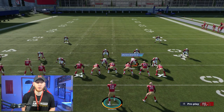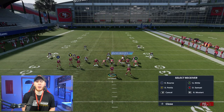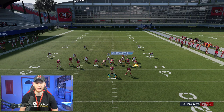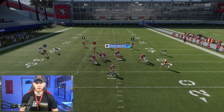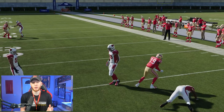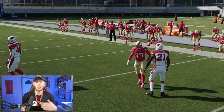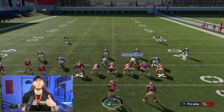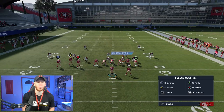I'll throw the slant again, but this time I'm going to shade down on the defense. Without any shading they drop back, but with shading they stay more shallow — and you're still able to fit the slant in. I'll low ball it, and you can cut that pass off before the defender can react. The flat can be a swing route, a table route from the running back, a smoke screen — any type of flat route is going to be effective.